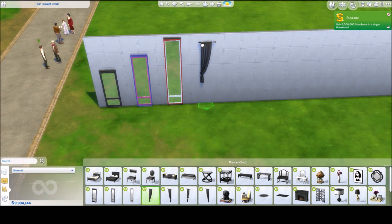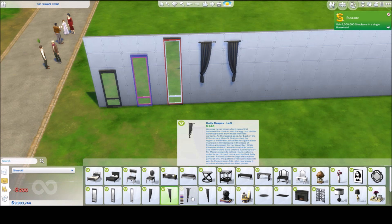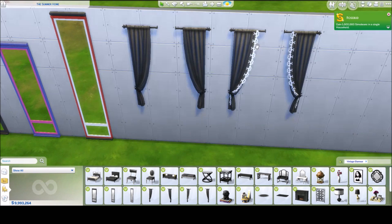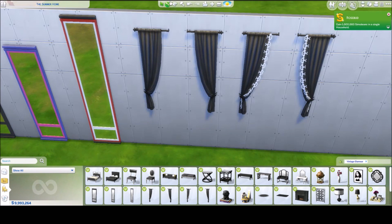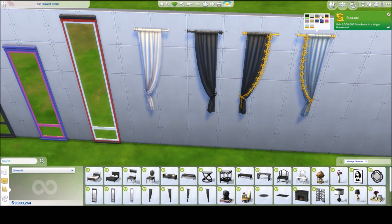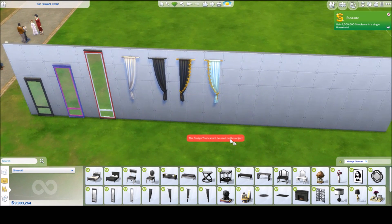We have some new curtains — actually two different versions. One has a lacy detail on the end, a little more fancy, and then some more plain ones. They come separate so you can mix and overlay them however you like, which is really handy. I was really happy to get curtains with the Movie Stuff Pack and I'm happy to get more. I like these plain ones.